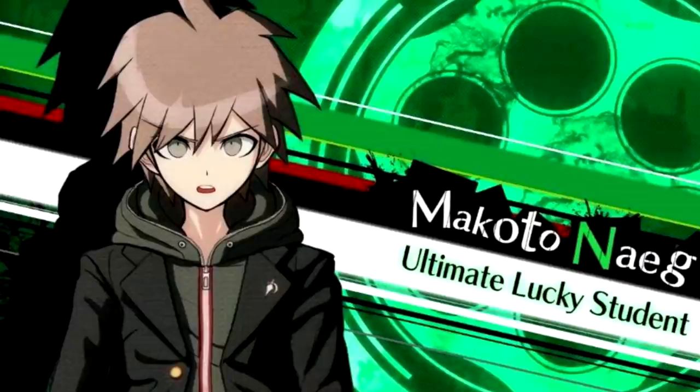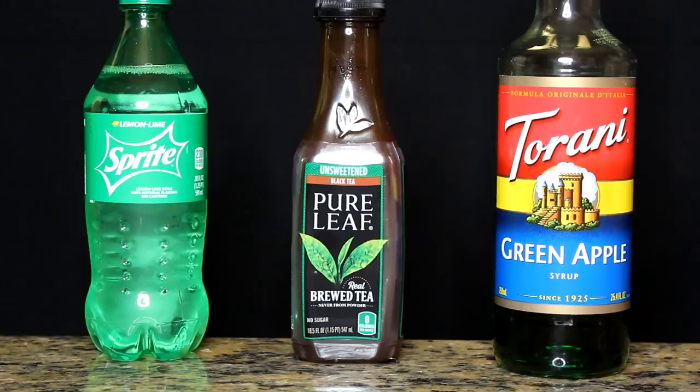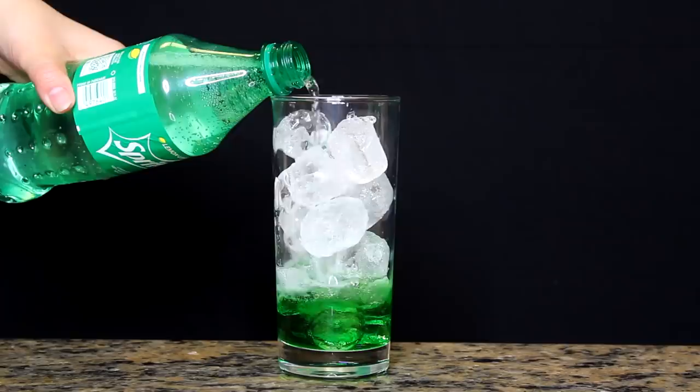The first drink we got is for our protagonist boy, Makoto Naegi. For his drink, you will need green apple syrup, black tea, and Sprite. To start off Makoto's drink, get your green apple syrup poured into the glass, fill your cup with ice, pour in your Sprite about half a cup, and fill the rest with black tea. And boom! Makoto's drink is done! It's a pretty simple drink. The color scheme matches our boy very, very well.